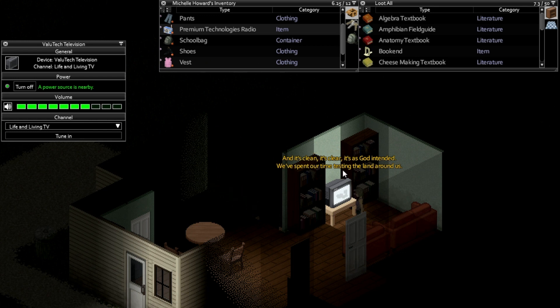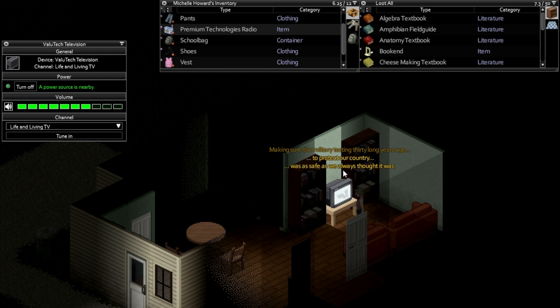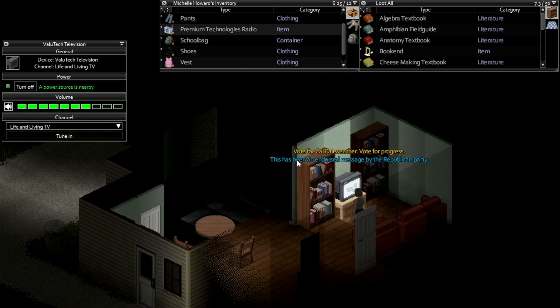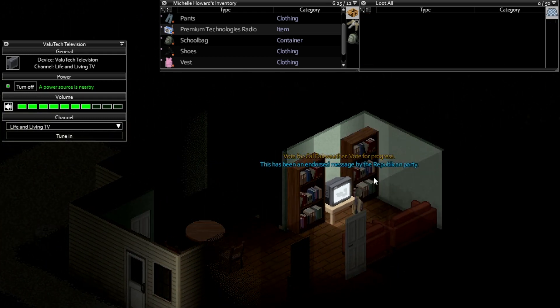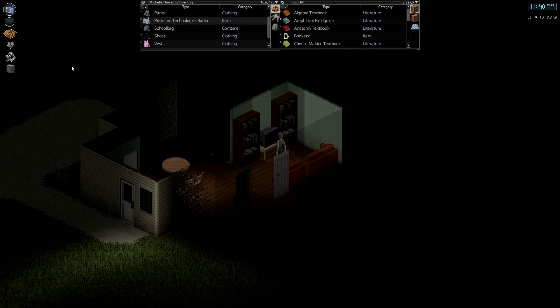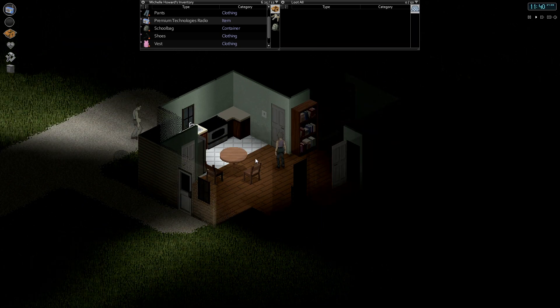Looks like the governor is talking now: 'We spent our time testing the land around us, make sure the military testing 30 long years ago to protect our country was as safe as we always thought it was. Kentucky is a safe place to live as it is beautiful. Vote for Carl Fairweather, vote for progress.' In the middle of an election cycle — 'Endorsed by the Republican Party.' Very cool. Alright, let's turn that off. So there's a little taste of the radio and TV stuff guys.